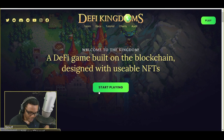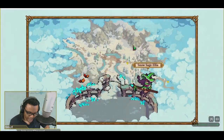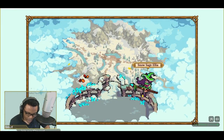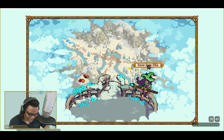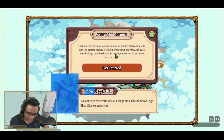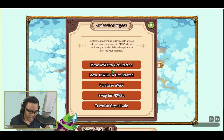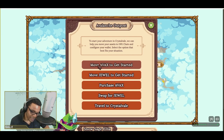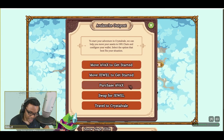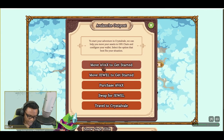I'm going to push Start. Instead of the normal load screen on the Harmony blockchain, it's showing the Crystal Veil look — we got this Snow Sage, Elia. I'll click on her and it shows 'Get Started.' And then you have a whole bunch of options here: you can purchase Avalanche tokens, swap for Jewel, travel to Crystal Veil, move Avalanche tokens to get started, or move Jewel to get started. I would choose to swap for Jewel — and you can do this on Pangolin or right here.